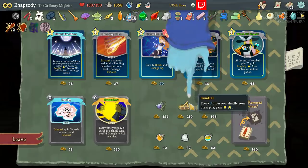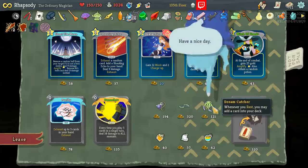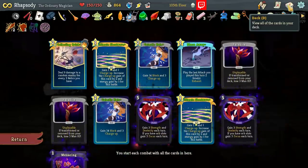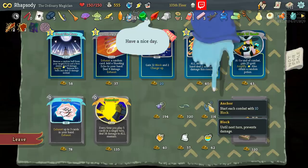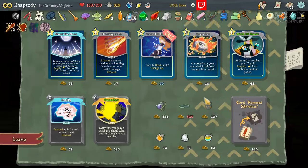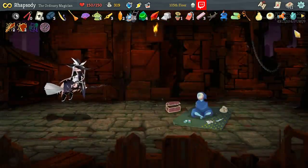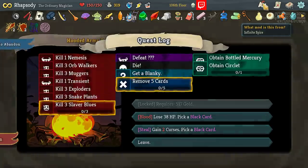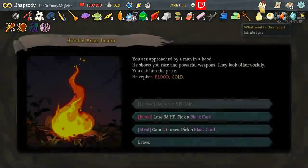Sundial: every three times you shuffle your draw pile, gain two energy — works for us. Circle it — collect as many as you can. Those are going to be really annoying, so we're going to try and avoid picking up a bunch of circlets. Hand Drill: whenever you break an enemy's block, gain two vulnerable. Dreamcatcher: whenever you rest, you may add a card to your deck. Pottle Tornado: upon pick up, choose a power card, start each combat with that in your opening hand. We do have Ultimate Form — guess we'll put an Ultimate Form in our opening hand. Vajra: start combat with one strength. Anchor: start combat with 10 block — both of those great pickups. Lucky Rock: each time you play an attack, 5% chance of critical. Molten Egg: whenever you get an attack card to your deck, upgrade it.